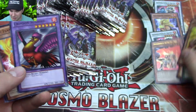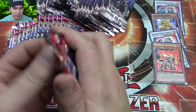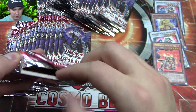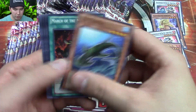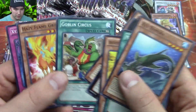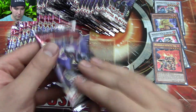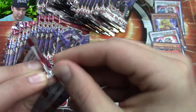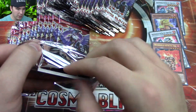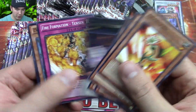Brother of the Fire Fist Bear Ultra Rare — very good indeed. Bear comes as an Ultimate Rare too, so with 48 packs maybe we'll pull another Bear; maybe it'll be an Ultimate Rare one. Slacker Magician there, that's cool. So after the YCS, win or lose, I'll do a deck profile on my deck and give you guys some updates of how I felt and how I went.